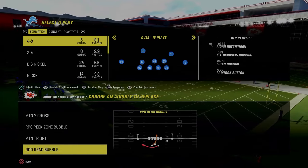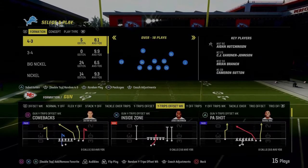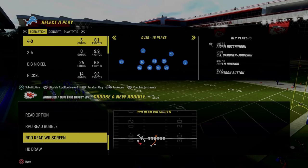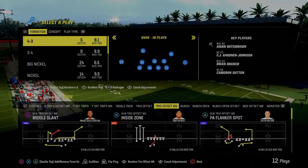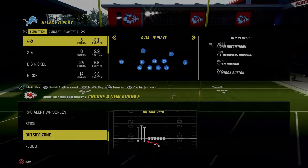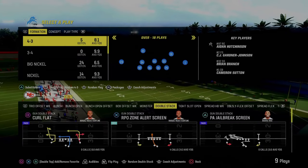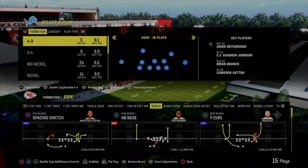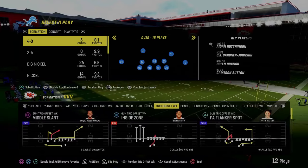There's something you really want to look at in the spread playbook — a specific play you want to have in as many formations as possible. If we come over to the Trio Offset Weak formation, this is the play that is going to make this offense absolutely incredible: the RPO Read Bubbles or RPO Read Wide Receiver Screens. Set as many of those as you possibly can. The base formation is honestly up to you. I really like coming out in the Trio Offset or Trio Offset Weak and then audibling into the rest of my plays.